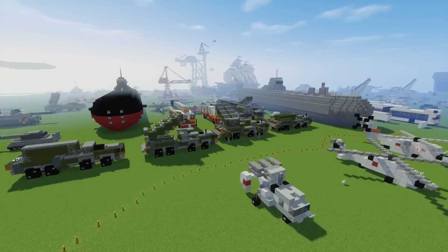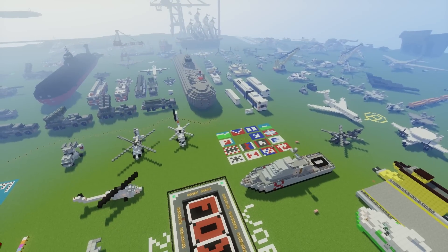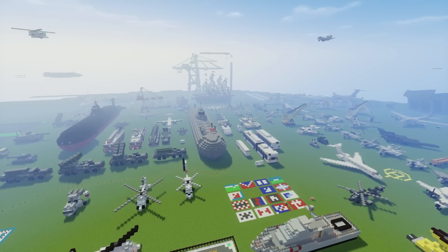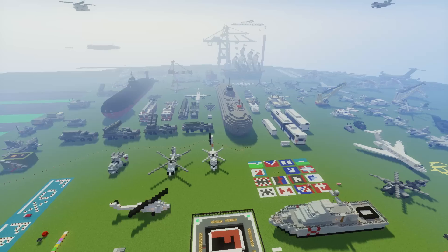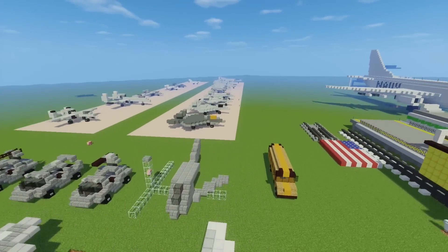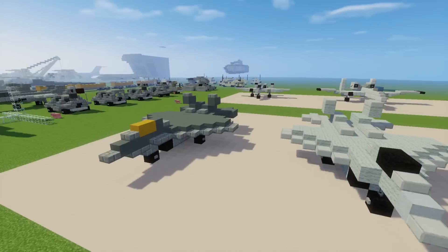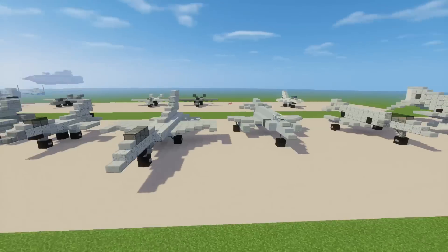As you can see there's a ton of stuff here, like a bunch of aircraft — ground vehicles, air vehicles, submarines in the water, and various other stuff. These are some fighter jets that I have, like F-22s, F-18s, F-16s, F-4 Phantoms. They're all here.